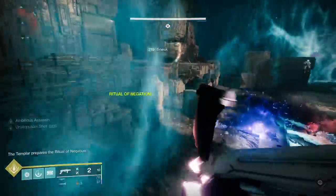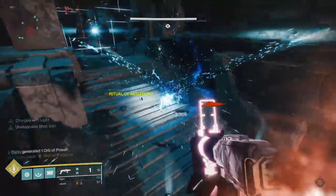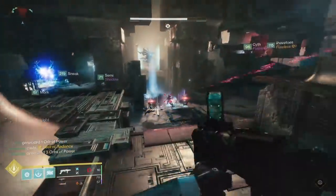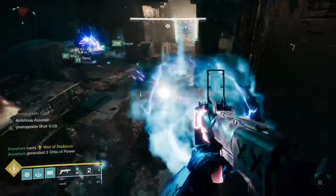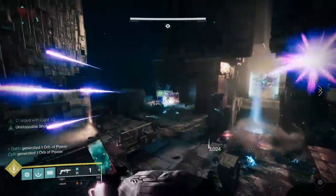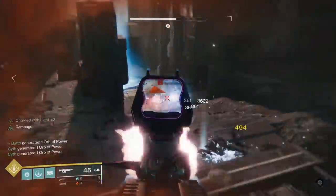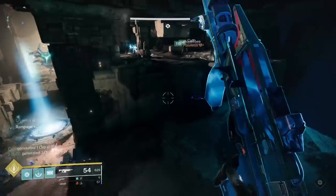Feel free to throw on a more bursty weapon if you so choose — Xeno, Lament, Fallen Guillotine, or even just some supers like Thundercrash or Novabomb — but this challenge is basically free loot. Note that once the Confluxes disappear you're safe; you might have some Wyverns spawn in after the fact, but you're fine.